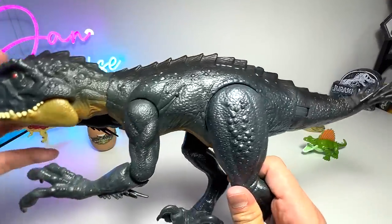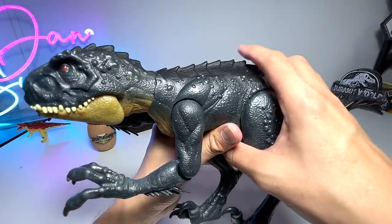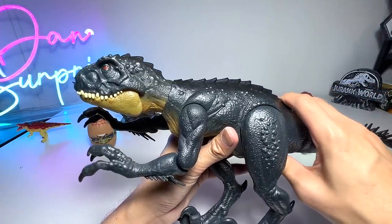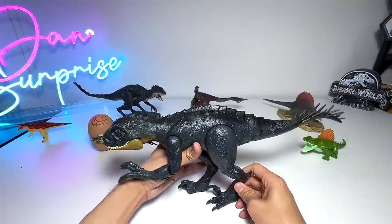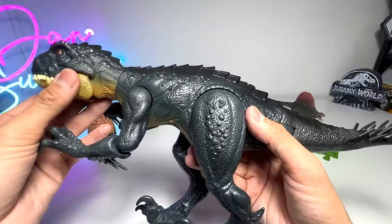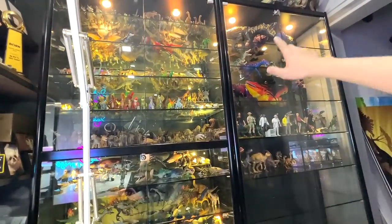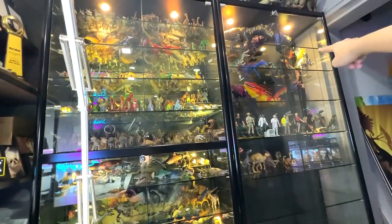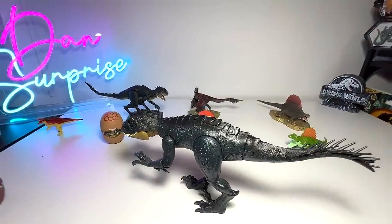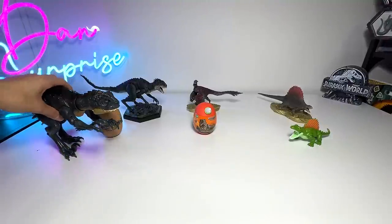This is probably the best Scorpius Rex so far - the Slash and Battle Scorpius Rex, which comes with two buttons. The first button opens up the jaw, and the other button moves the arm. So it's basically known as the Slash and Battle Scorpius Rex - a really beautiful one. We actually did a repaint, so I'm going to show you guys later our repainted Scorpius Rex. It's sitting in our custom painted shelf - that's the Gen 2 Scorpius Rex that we repainted previously.